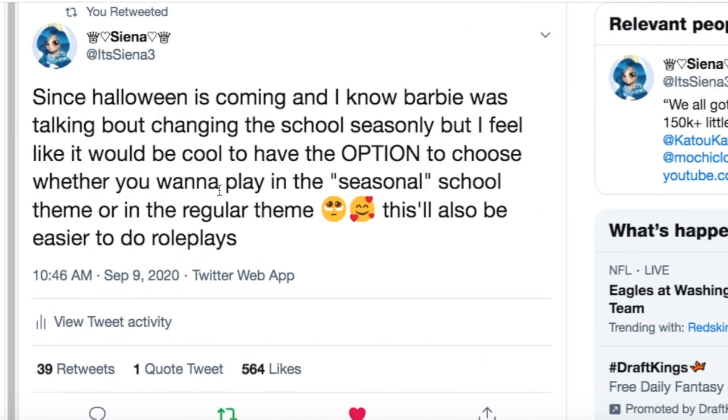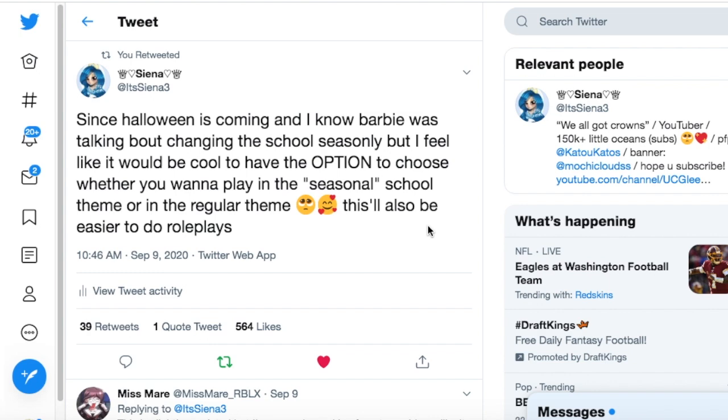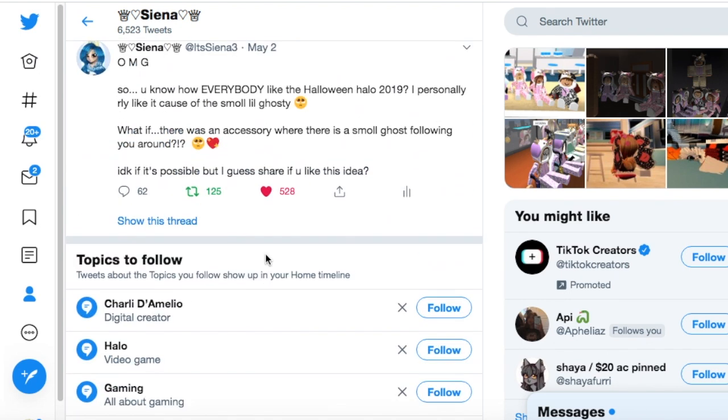So you guys can read my tweet. I said: since Halloween is coming and I know Barbie was talking about changing the school seasonally, I feel like it would be cool to have the option to choose whether you want to play in the seasonal school theme or in the regular school theme. So I really hope that this feature gets added because I feel like it'd be very beneficial for multiple people and roleplays.